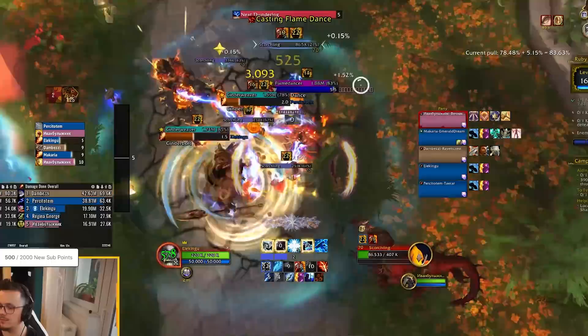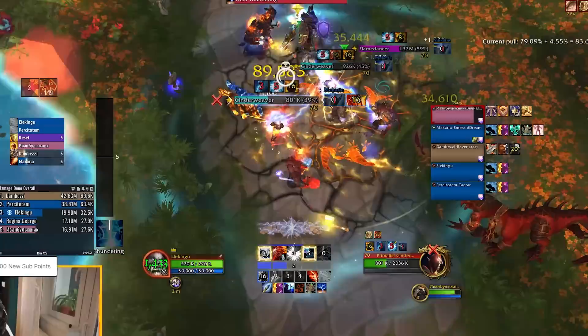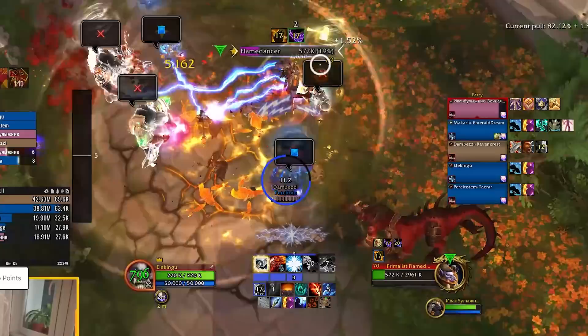Enhancement also has a ton of utility. You have AoE stuns, Bloodlust, and totems that cleanse debuffs — especially Poison Cleansing Totem, which may be very important next season given dungeons like Brackenhide Hollow and Halls of Infusion that feature heavy poison mechanics. You also have Purge, which proved very strong in Season 1 for stripping shields — for example in Ruby Life Pools — and will have uses in Season 2 as well. Enhancement's crowd control and totem utility is genuinely impressive.